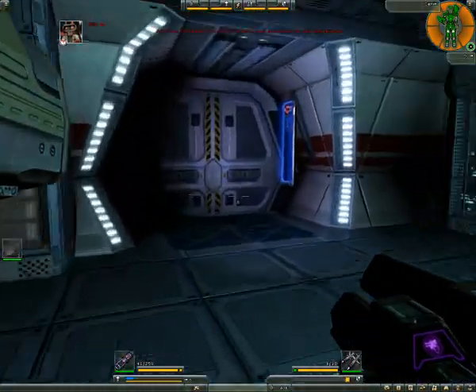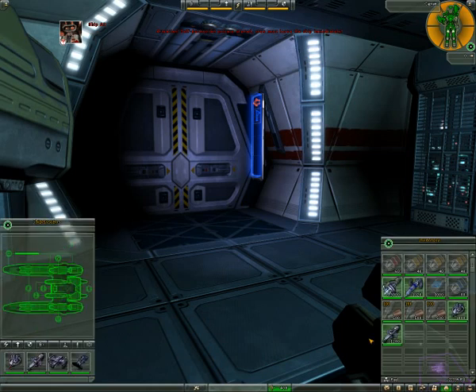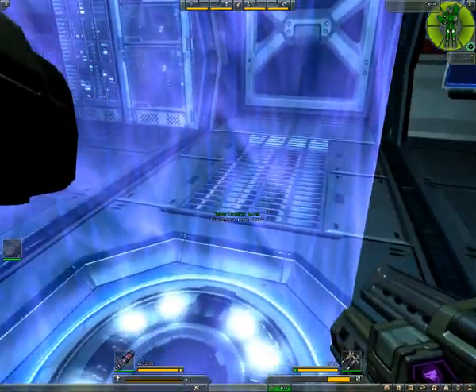Self-destruction process started — we must leave the ship immediately. Hold on, I want to check out stuff. Let's get out of here. We will take the gamma oscillator though. Oh yes, that's going to make us a bit more powerful.